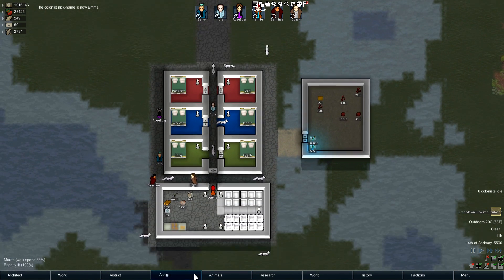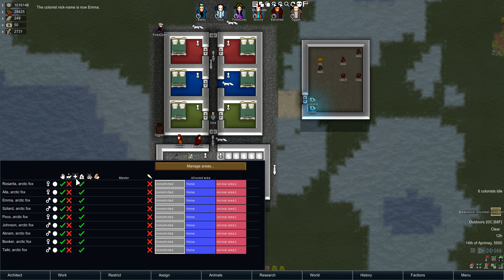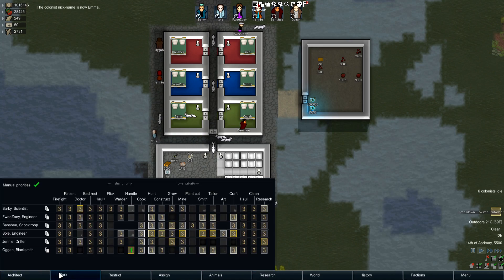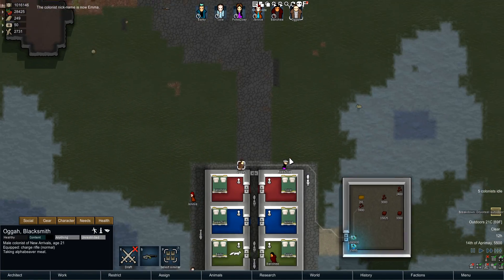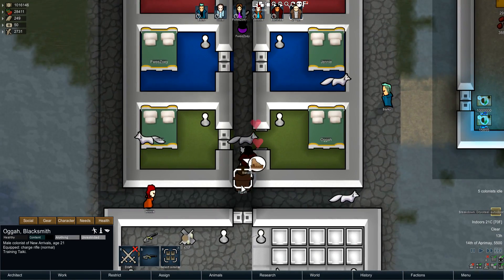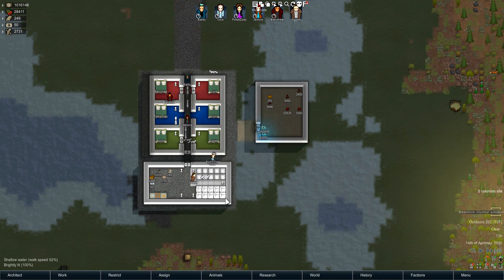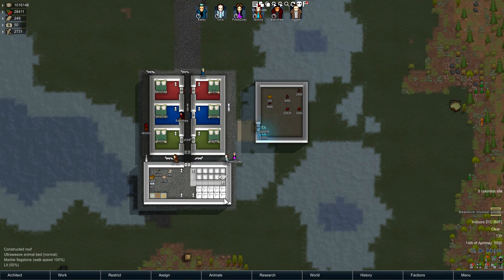I've gone ahead and tamed these animals without any training beyond just being tamed, so I'll just train them to behold quickly. I'll tell Augur to do that — I've given him level 20 in animals, so he should be able to get the job done relatively quickly. That was a 42% chance of happening, which is really, really high.